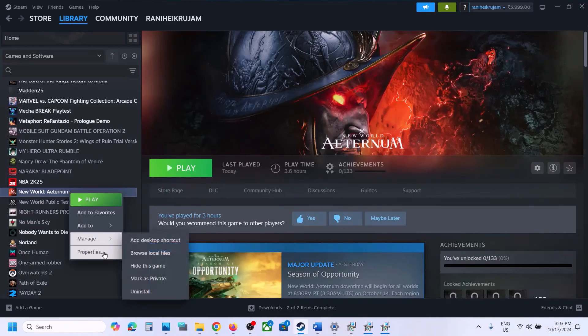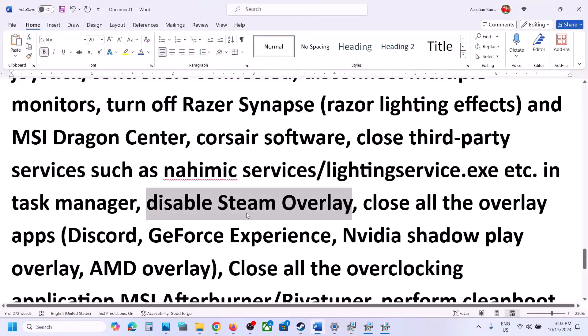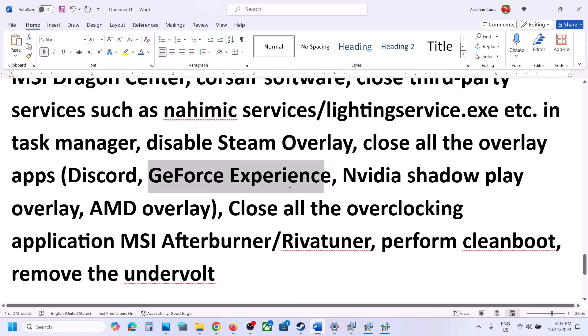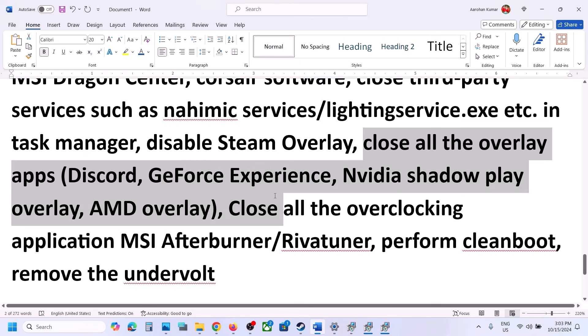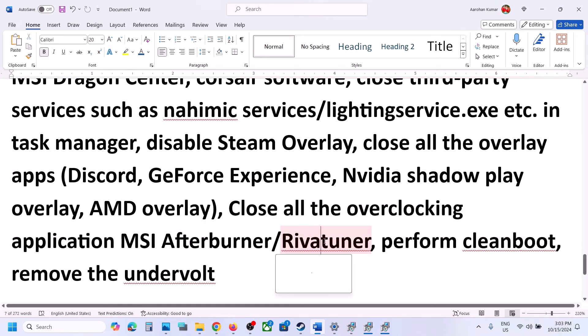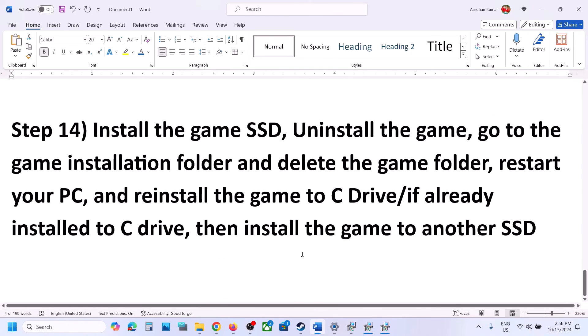Also disable Steam overlay: right-click the game in Steam, select Properties, and turn off 'Enable the Steam Overlay while in game'. Close other overlay applications — for Discord go to Settings and turn off overlay; for GeForce Experience go to Settings and turn off In-Game Overlay. Also close all overclocking applications like MSI Afterburner, and if you have undervolted your computer, remove the undervolt, then launch the game.